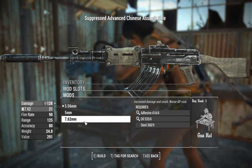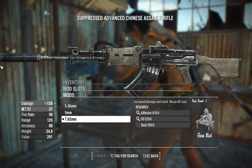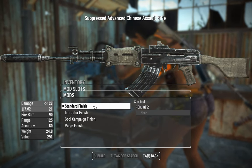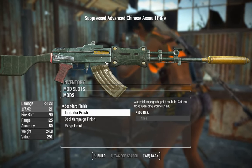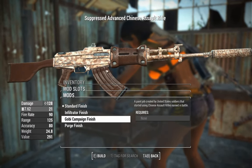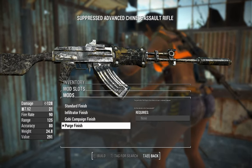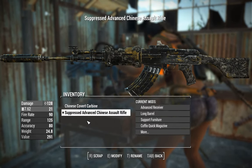We can make this fire the 7.62 rounds from Nuka World to allow us to do a little bit more damage than usual - you can stuff the same amount of 7.62s in this magazine as 5.56s. You can also change the textures. Standard finish is great. You've also got an obvious commie one. There's a callback to Fallout New Vegas's Gobi sniper rifle with a desert paint. There's also the Purge, which looks really cool, and I still don't know what the purge is - but don't worry, I will protect you from it.